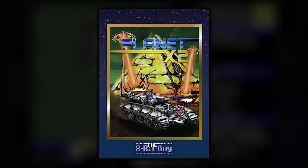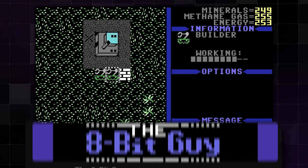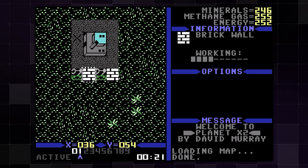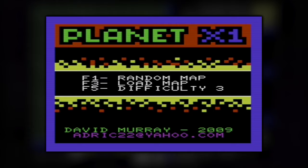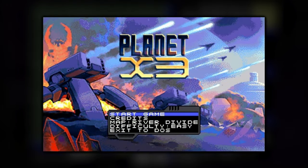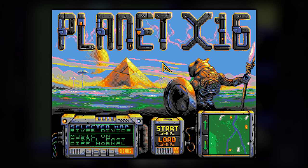First up is Planet X2, released in 2017 for the Commodore 64 by David Murray, who may be better known as the 8-Bit Guy on YouTube. I've known about Planet X2 even before it was announced for the Evercade because I'm subbed to his channel. This is part of a series of real-time strategy games starting with Planet X1 for the Commodore VIC-20, then Planet X2, then Planet X3 for MS-DOS, and most recently, as of December 2023, Planet X16 for the Commander X16.